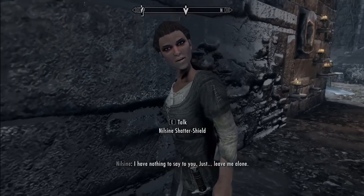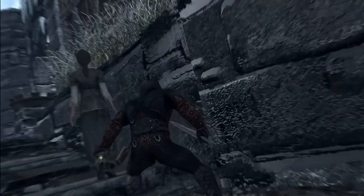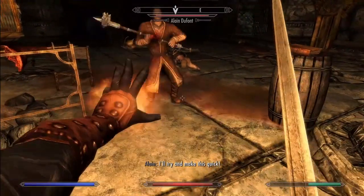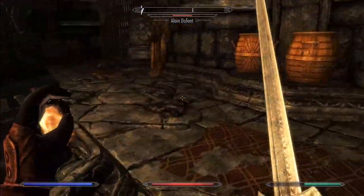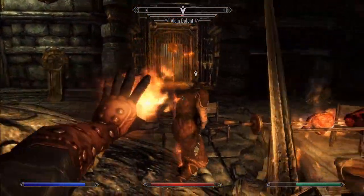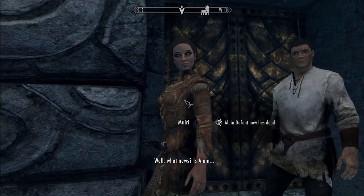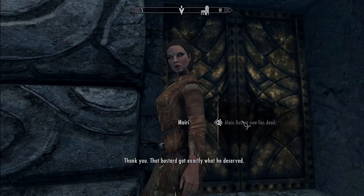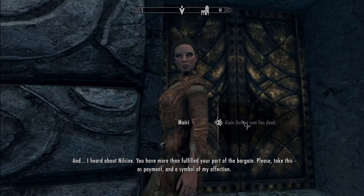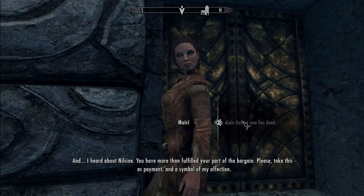Back to the quest: you can kill Nilsine if you choose, but there isn't really a creative way to do it — just go to Windhelm and stab her. It's the same with Elaine, except he's inside a Dwemer ruin surrounded by a lot of bandits, which is really no different than anything else in Skyrim. After killing Elaine, or both targets, you return to Miri to collect your reward — a departure from Oblivion, where Dark Brotherhood members would usually reward you themselves.